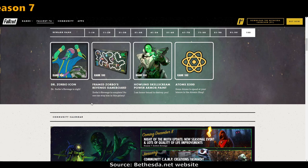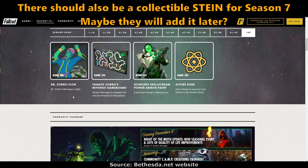Rank 100: you get the Dr. Zorbo icon, the framed Zorbo's Revenge game board, the Howling Skell Scream Power Armor paint — which looks very similar to the other one but still fantastic — and 500 atoms. Very nice.